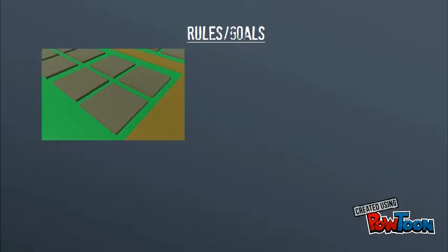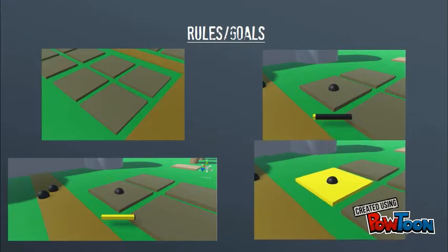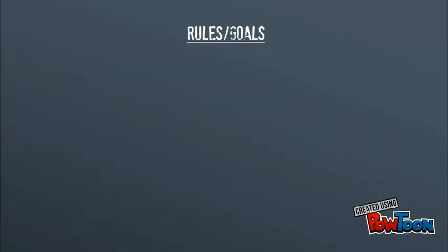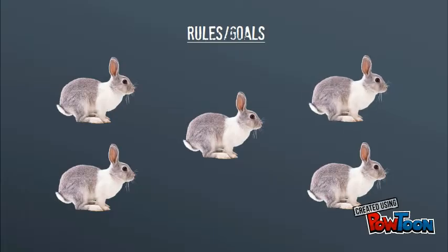Players are only allowed to cultivate one field at a time. When a field is clicked, a progress bar will appear below it. When the bar is filled, the field will change to the color of its resource and start producing. Each resource will be a time mechanic that will accumulate via progress bars located at the top of the screen. Individual fields will produce at a set speed, but players are allowed to choose to cultivate more fields to speed up production for each resource.